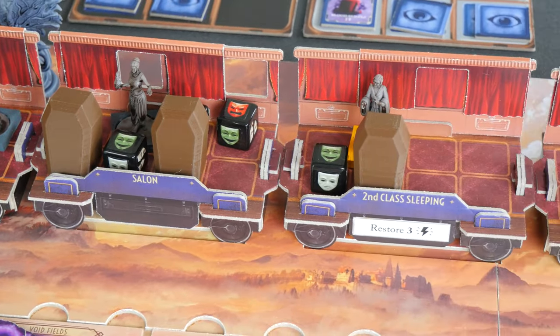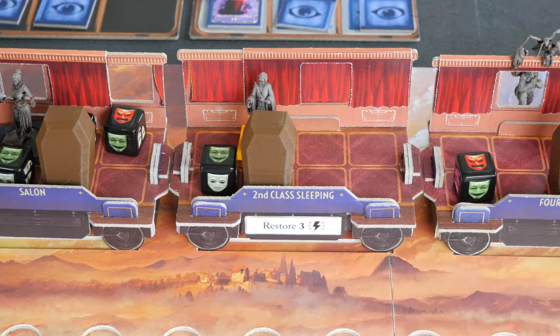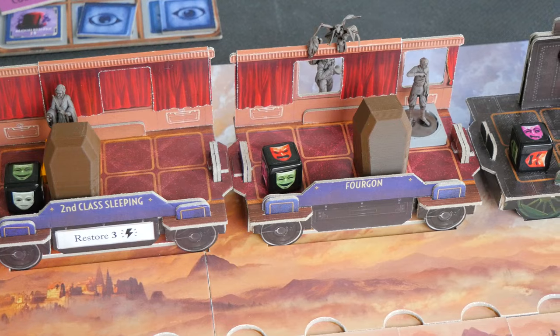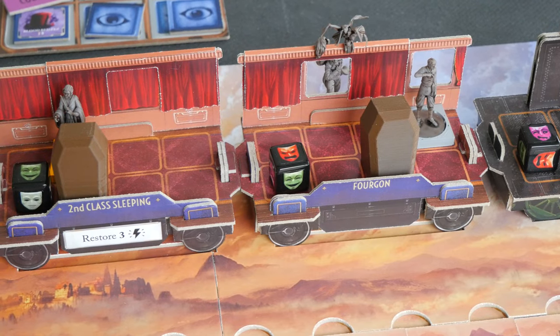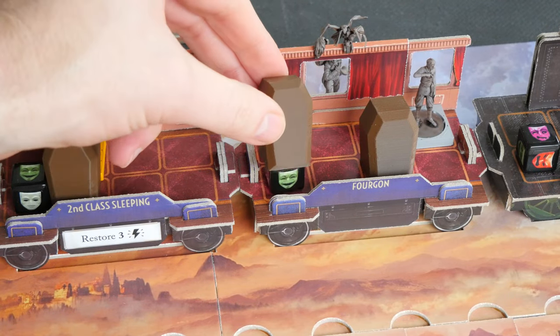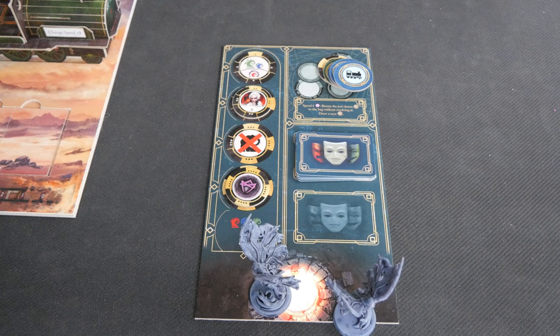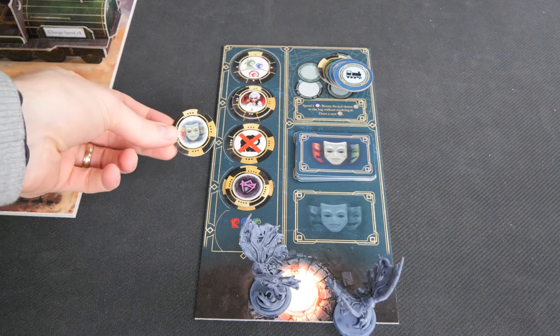Here's how coffins work. The passengers have different emotions, and the worst is when they go insane — they're just really easy to kill that way. Usually, you'll be placing a coffin on a passenger when the vampire or monsters kill them. This leads me to the next big thing that happens in the game: resolving the event board. This is the game doing bad things.